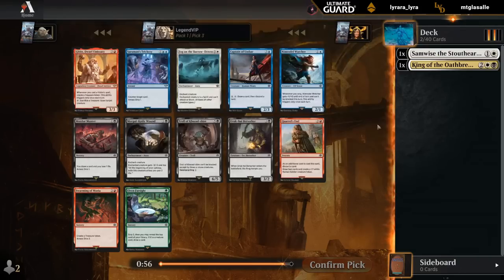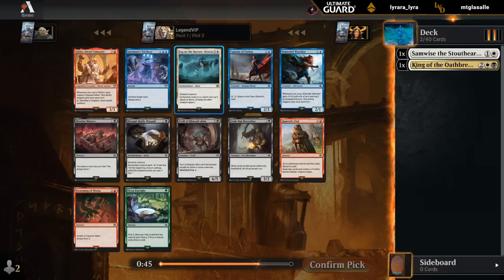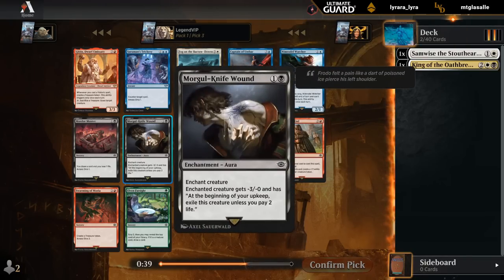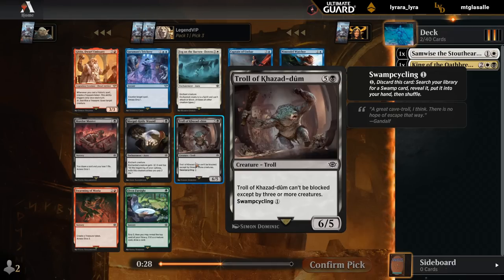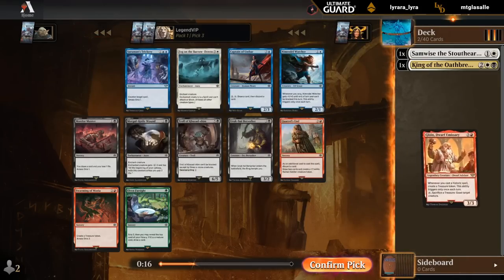This is also Legendary, which could matter, and there's potentially a payoff for casting Legendaries. Whenever we cast a Historic spell, we get to make a Treasure token — Gloin's pretty good. There's Fog in White as removal, not the best. Same with the Morgul Knife wound — a bit conditional. If our opponent has a great creature in play, they can still keep it around to leverage its abilities. The Troll as one of the many Land Cyclers is also pretty decent. I'll take Gloin, keep our options open, and see what else we get.